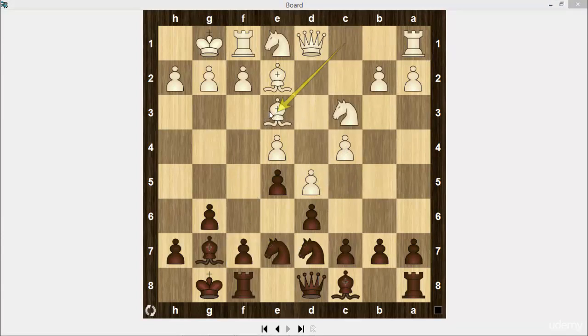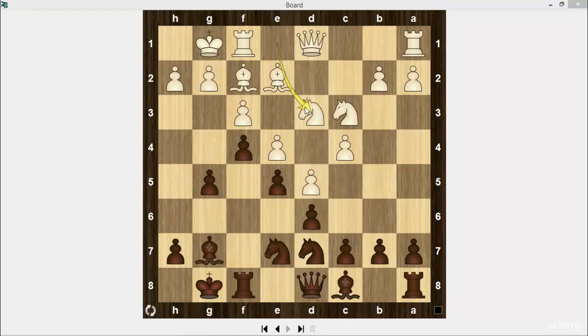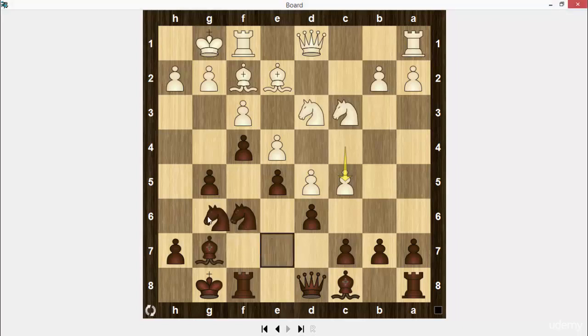Bishop e3 — not the best move because black will play f5 and then f4 and win a tempo. f5, f3, f4, bishop goes to f2. g5 — black started to advance his pawns. Knight d3, knight f6, c5, knight g6.